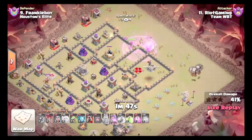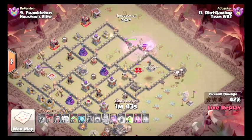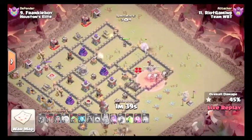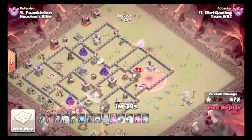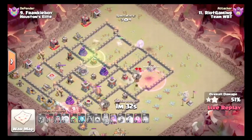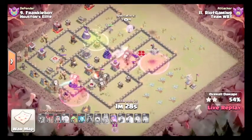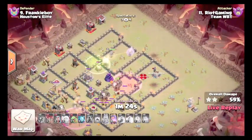Queen's going to walk up, get the Gold Storage and then the Cannon and the Archer Tower. More Air Skellies. Loons are in, going to get the X-Bow easily. She's also going to get this Air Sweeper and another Air Defense. The jump's going to connect. This base is pretty much smashed at this stage unless something really bad happens.